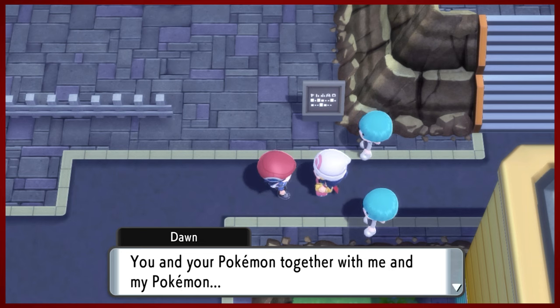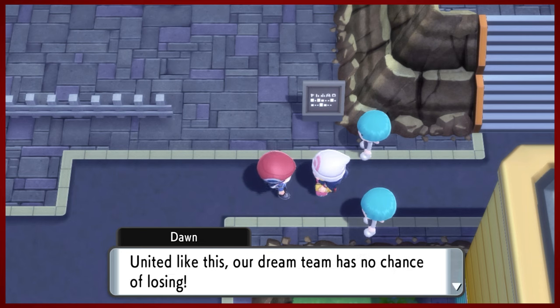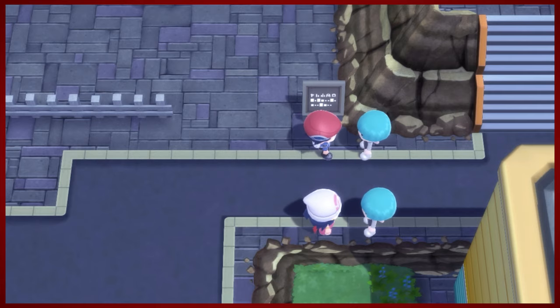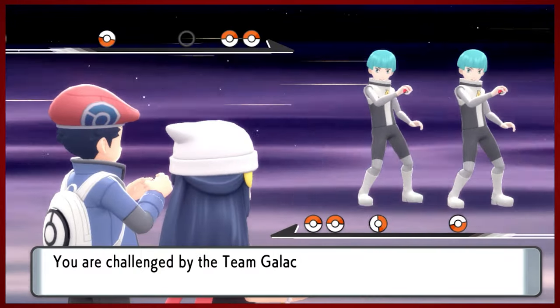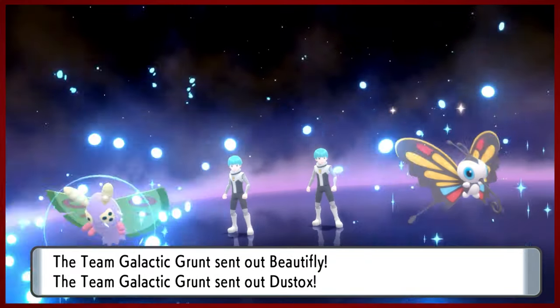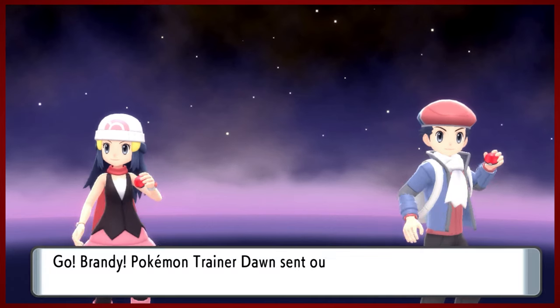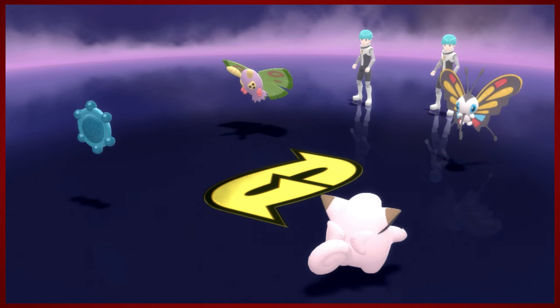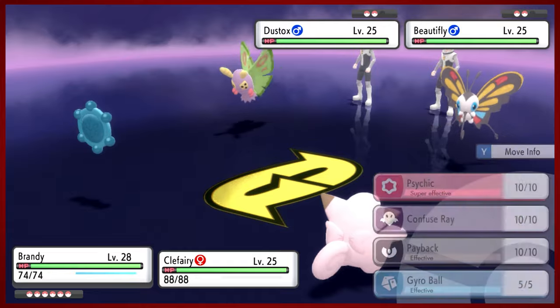It's very convenient. We're going to do a double battle here with good old Dawn. Apparently she thinks we're the dream team, but pretty sure we don't need Dawn for that. Another opportunity to team up with Dawn as we fight the Team Galactic goons - the twins. She's got a Clefairy. We're going to use Brandy.